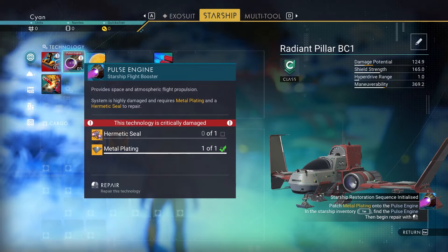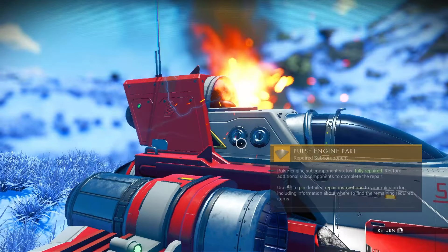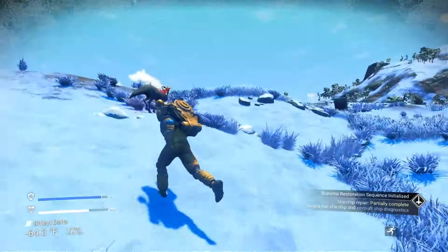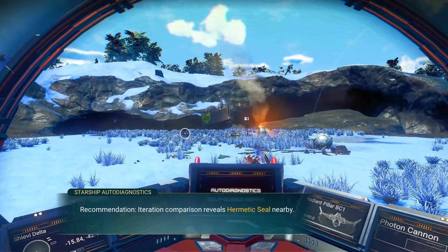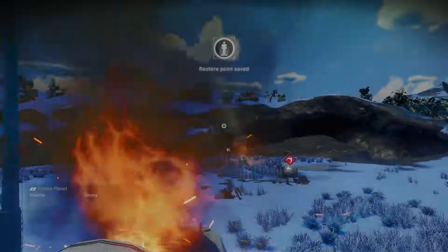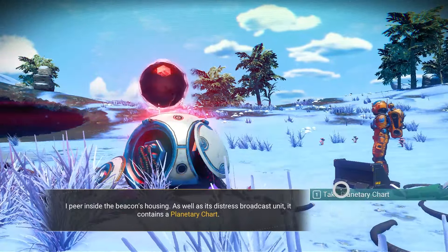Metal plating — by the way, there are two ways to repair things: you can click on it and then click again, or you can drag and drop onto it and it'll automatically do it. Are you ready for the guaranteed storm that will happen when I run over to get this hermetic seal? Happens every time.